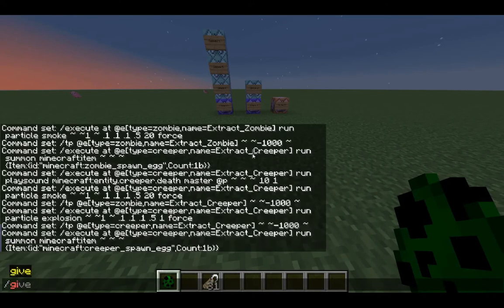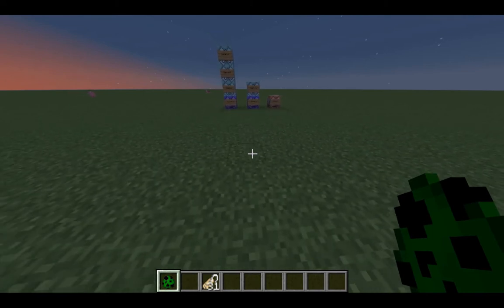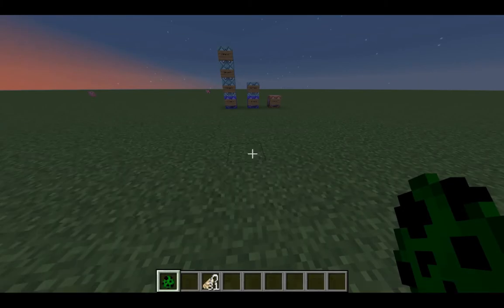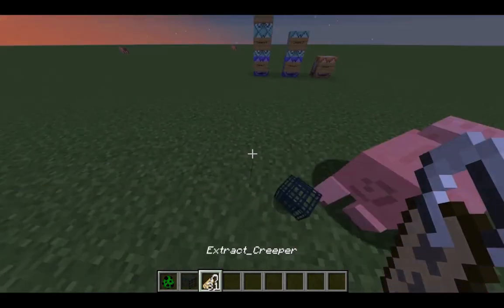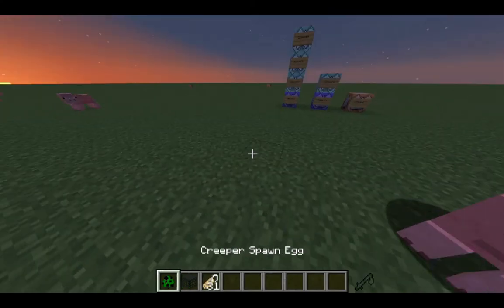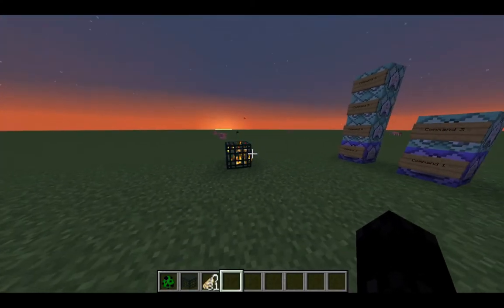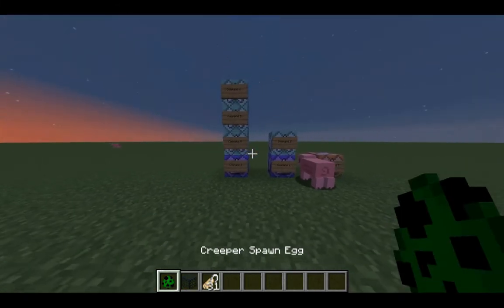Once you get it right, you've got yourself a lovely little creeper spawner. Once again, get your spawner, place it down, right-click it with the creeper spawn egg, and you're done. So that is basically it — it's 100% customizable.